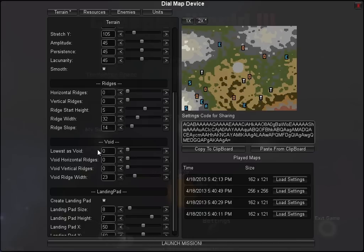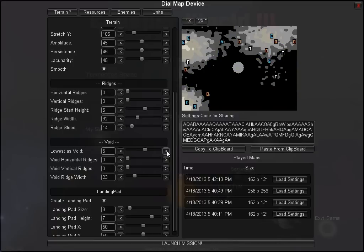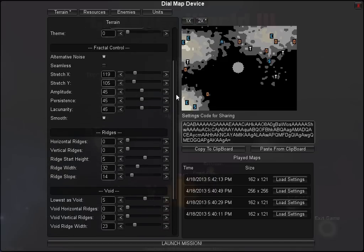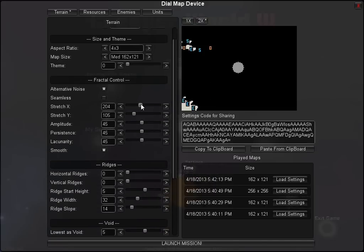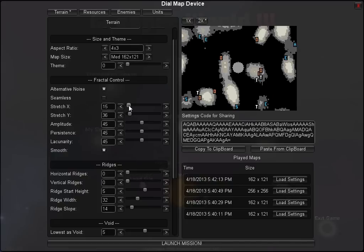Lowest-is-void means to take the lowest terrain levels and make them void. Zero means don't do anything; one means take the lowest terrain level and make it void — down in the lower right corner was the lowest terrain, and now it's void. You can make the bottom two, three, four, or five levels void to create space island maps really quickly. If you want more islands, just tweak the zoom.